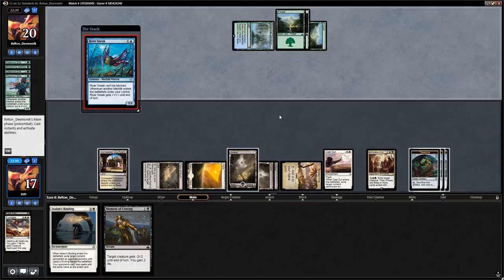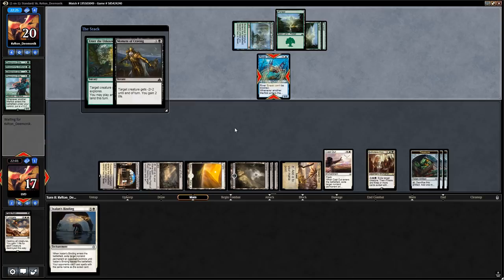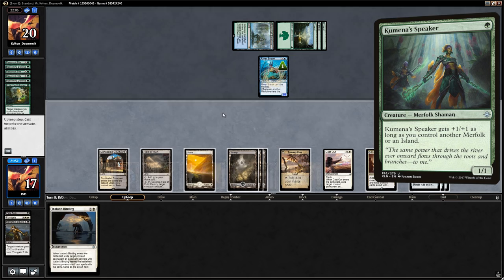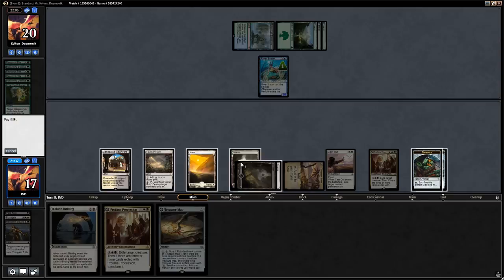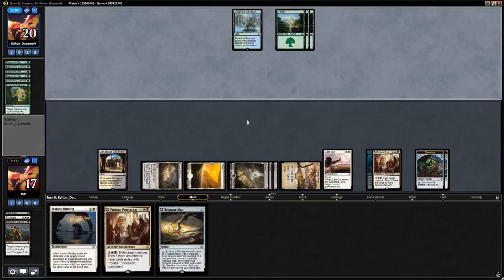In response we use Moment of Craving to see if they have a Blossoming Defense — they do, but that's fine, they don't get to attack us this turn anyway, and then we have Profane Procession to get rid of the Sneak. We're liking our position. Kumena Speaker is revealed and they keep it on top. We draw another Profane Procession, so we draw a card with Treasure Cove first and then main phase use the Procession on the Sneak. Now we can slowly start drawing more cards and exiling more of the opponent's creatures.